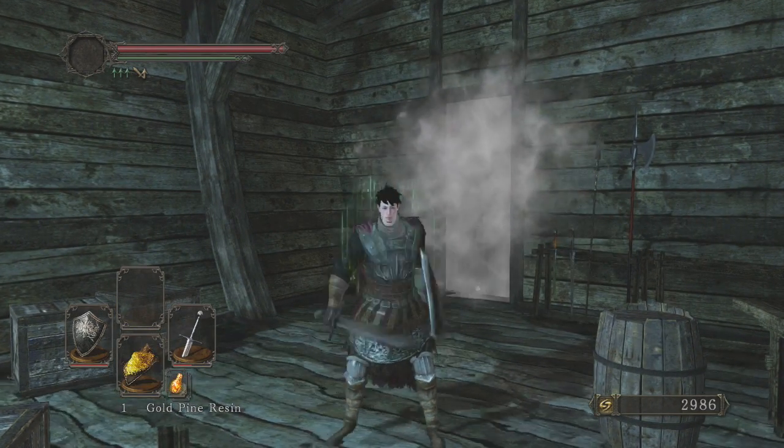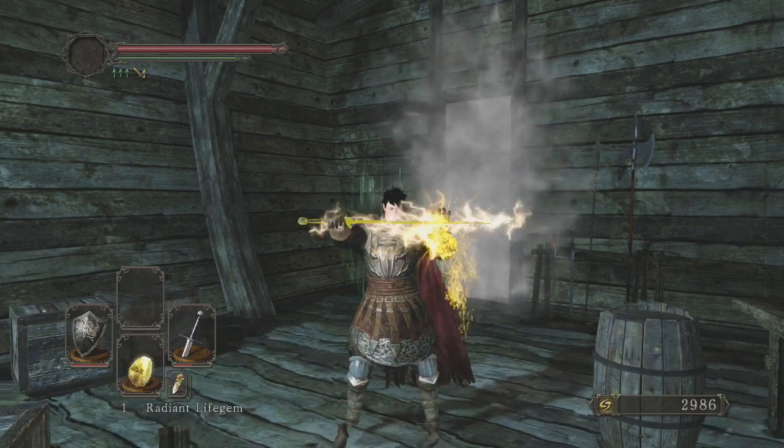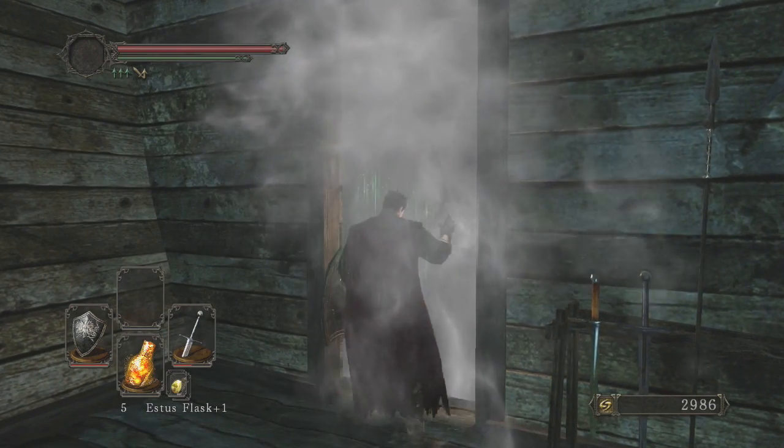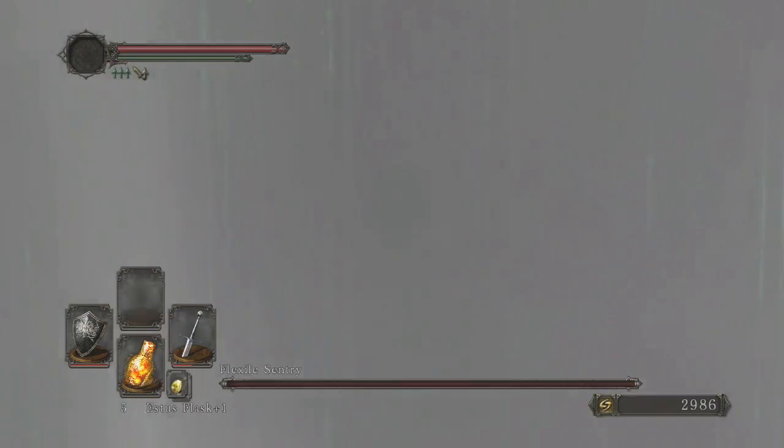What's up guys, today we are in No Man's Wharf and we're going to take on the boss called the Flexile Sentry. He's an interesting looking boss — he's got a Siamese twin, conjoined twin thing going on.